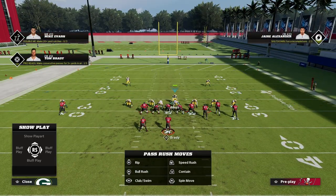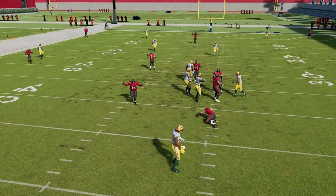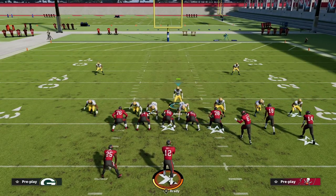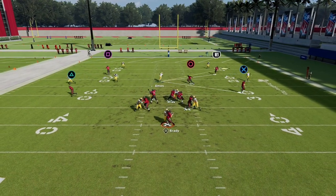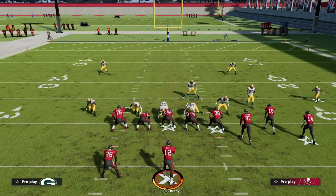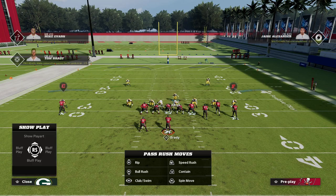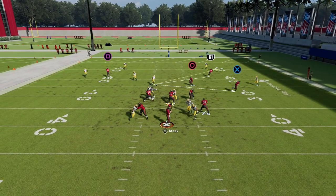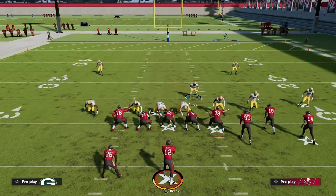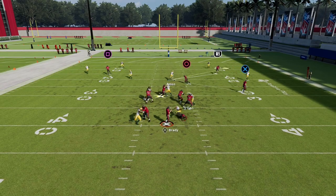Stand about right here with your user, and at the snap you're going to get some really glitchy pass-offs. You'll typically get either edge or B-gap pressure off of that slot corner. It takes two or three clicks to set up and you're done. You can see how good this gap pressure is, specifically against Gun Bunch. Even when they block their running back, this will still come in at a high degree of consistency. That's one of the real benefits of this defense — blocking the running back still gives you a pretty good chance of getting edge pressure.